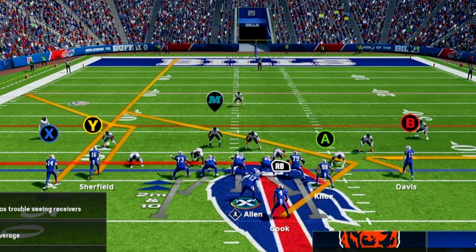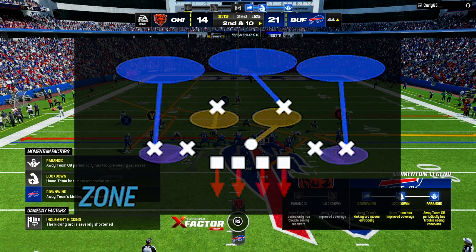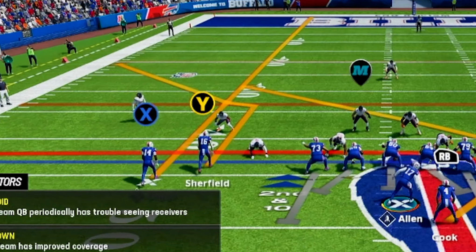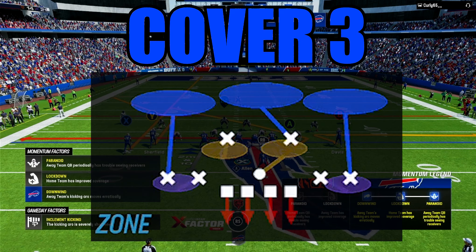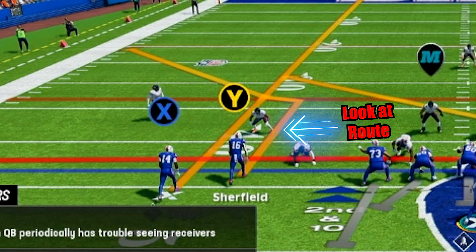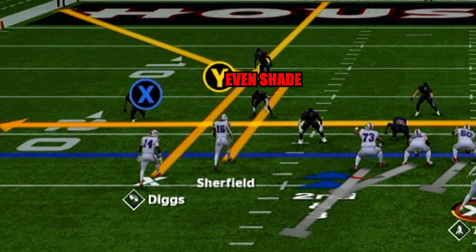In this play, I saw that there was one high safety with corners 7-8 yards off the ball, so I knew it was either going to be a cover three or cover one. But to narrow it down to one coverage, the next step is to read the slot defender. If the slot defender has an outside shade, you know that it's cover three. A way to know 100% is to look at the straight line coming out of the wide receiver. If the corner is to the outside of the line, you will know for a fact that he has outside shade. The same goes for even shade or inside shade. So now let's go over how tight end corner can destroy defenses.